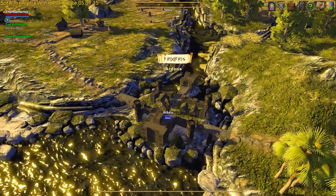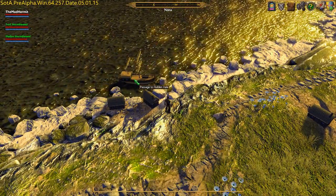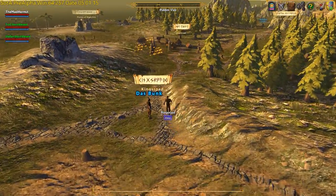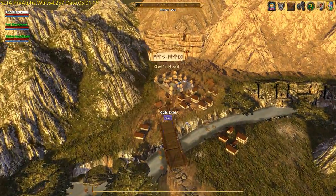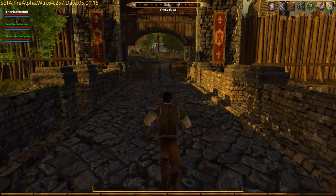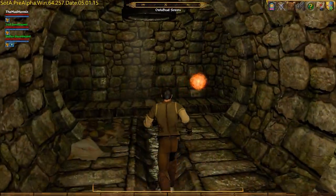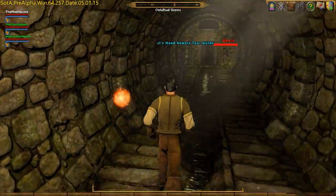Our final stop is in Owl's Head, so we need to make our way back to the Hidden Veil. The quickest way is to find the boat next to Arterus, double-click it, and instant travel to the Hidden Veil. Upon arrival, you'll be at Kingsport — take the road west. At the Kings Road intersection, turn north and keep going until you reach Owl's Head. Once in Owl's Head, head north into the city. When you get to the bridge, hop off the wall on the right end, then double-click the ladder to go down to the entrance of the Owl's Head sewers. Inside, make a left, jump off to the right, and continue right to the Owl's Head sewer tour guide.